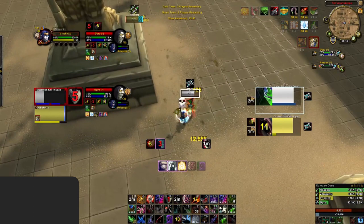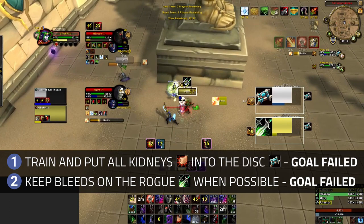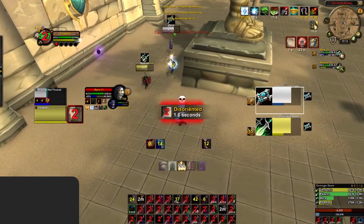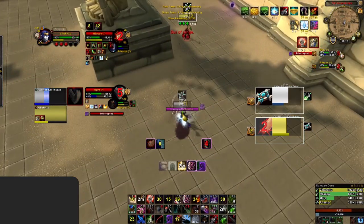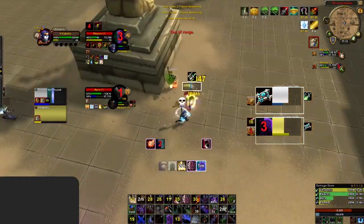The next minute or so of the game sees a repeat of the same mistakes, so let's skip to the last 30 seconds. We continue to see you sitting on the Rogue while the enemy Disc is freecasting Smites and Penances into your Disc — a continuation of failing both the goals to tunnel the Disc and off-bleed the Rogue. You then put another Kidney into the Rogue with a Step Kick onto the Disc, which is good and does help increase pressure, but at this point you're so far behind on cooldowns that forcing Rogue CDs while your Priest has nothing left isn't enough to win.